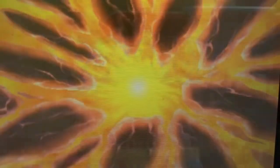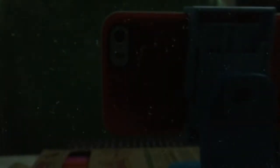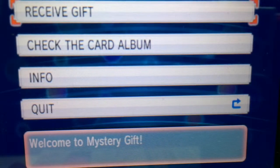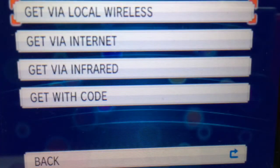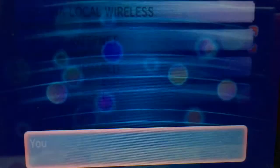First, you want to start the game. Then go to the Mystery Gift option. Once you are there, click Receive Gift. Open the communication channels, and then click the option Get Via Internet. Connect to the internet and click Run for your gift.